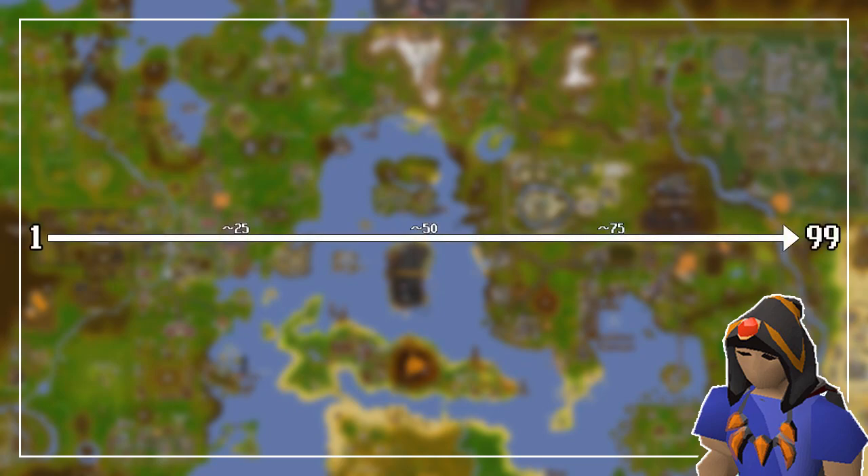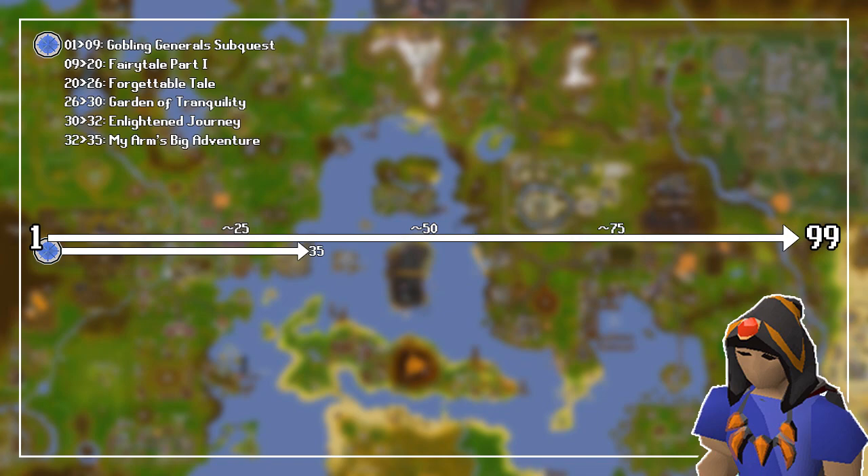Here's the roadmap to 99. Just like Runecrafting, we will start farming by not farming at all, and taking care of a few quests. Other guides, including the wiki, will tell you to do certain quests without taking the farming requirement into account, so I would recommend doing them in the following order. First, go for the Goblin Generals subquest in Recipe for Disaster to go from 1 to 9 farming. Then do Fairytale Part 1 to go from level 9 to level 20, not only for the experience, but to unlock the Magic Secateurs and as a requirement for Fairytale Part 2 to unlock Fairy Rings. After this, do the Forgettable Tale to go from 20 to 26, then do the Garden of Tranquility to go from 26 to 30. Afterwards, complete the Enlightened Journey to go from 30 to 32, and finally do My Arm's Big Adventure to go from 32 to 35.